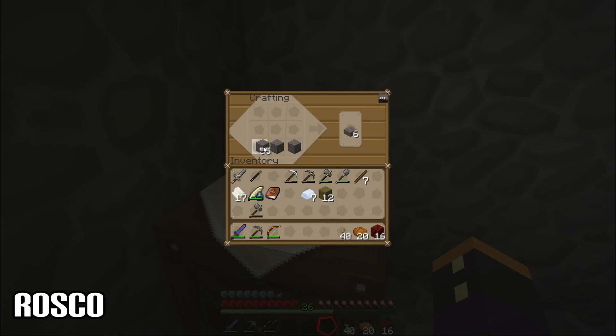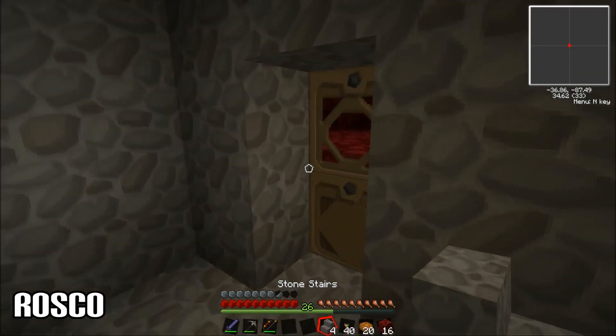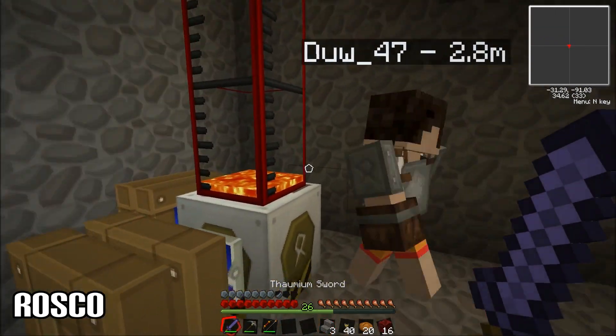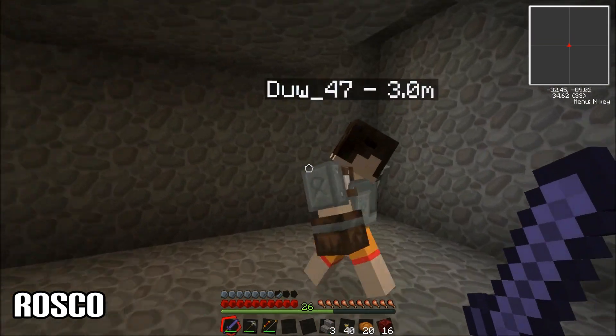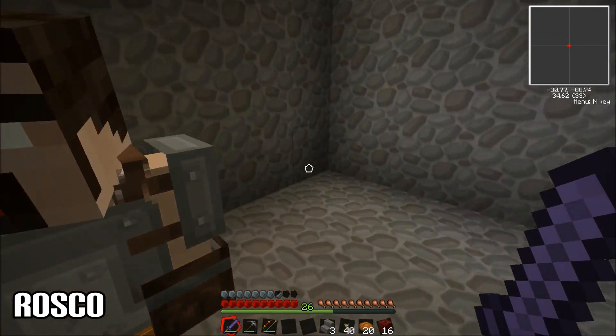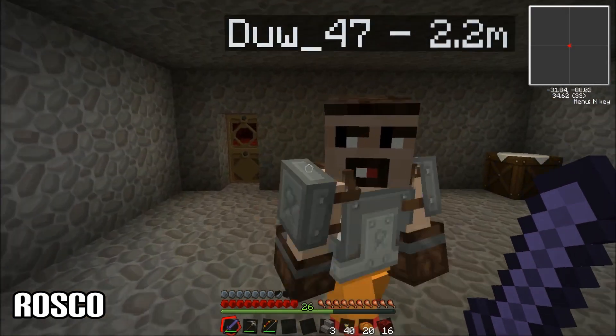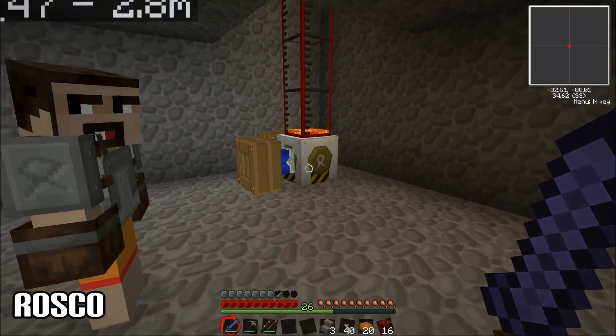I'll make some steps so we can get up there easier. There we go — we've got some lava going into that now. Eventually that'll go all the way to the top. What we'll do is have a little thing here pumping it over to here, and this is where our portable tanks are going to go. Just watch yourself — don't dig down here, you might kill yourself.